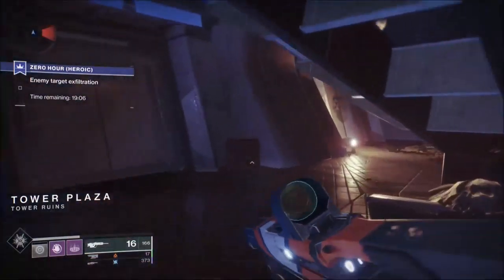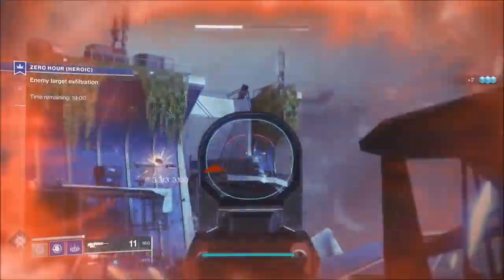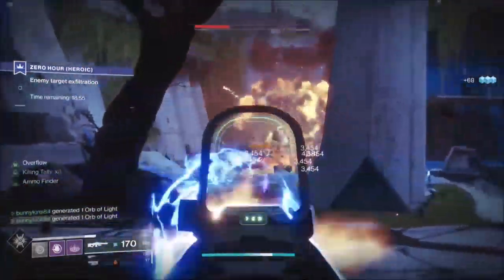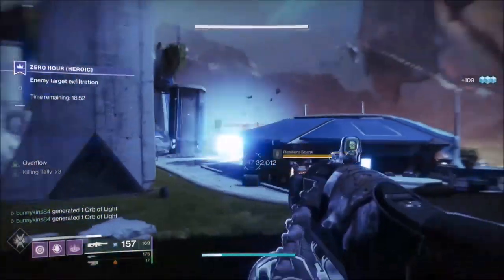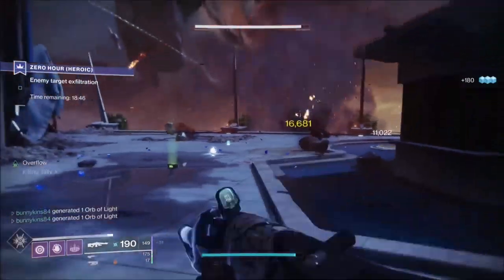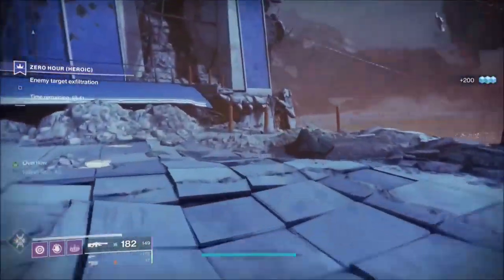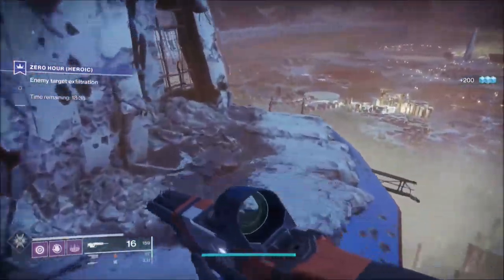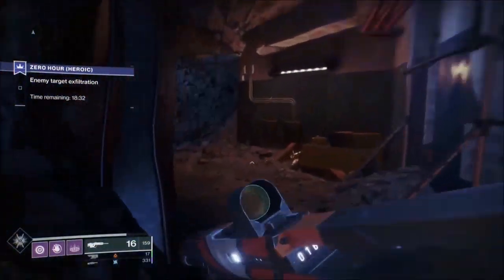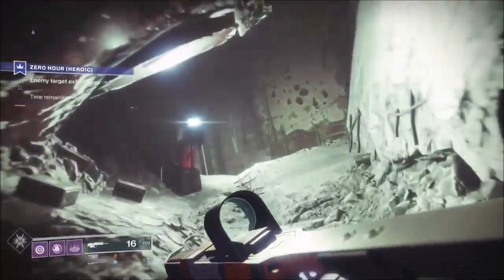When you come into this next area, focus on the shank bottom left. Take out these three snipers first — it makes traversing this area a lot easier, and as you can see they go down so quickly. Then there are three sets of arc shanks: the first set when we were shooting at the shank bottom left, the second section just round to the right, and the third section in between what used to be the postmaster and the vault. Then take the other shanks out. Very easy.